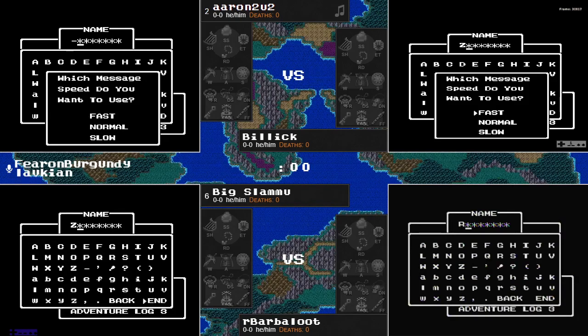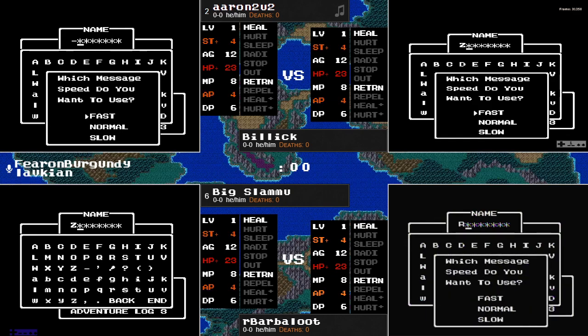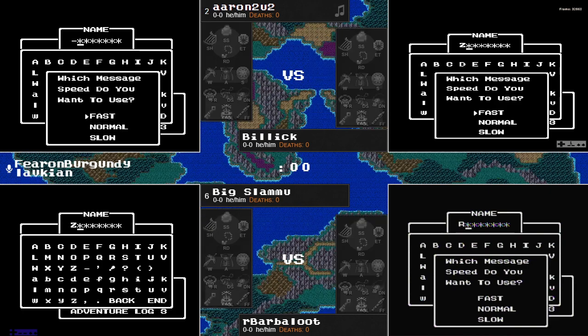Hello everyone, and welcome to DW Randomizer, and welcome in to another of the group stage matchups here in the 2022 Dragon Warrior Randomizer Summer Tournament. Alongside Lavkian, I'm Ferran Burgundy. We'll be bringing the action here in a quadrifecta of individuals who have their first race in the group stages. Representing the Red Slime group, we have Aaron2u2 going one-on-one against Billick. And representing the Magidraki group, we have Big Slamu and R. Barbaloot.